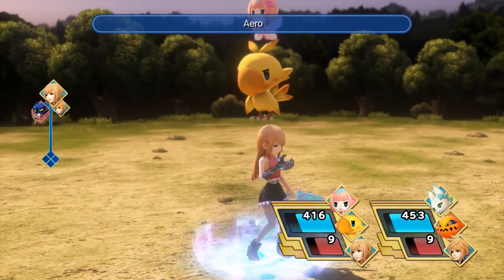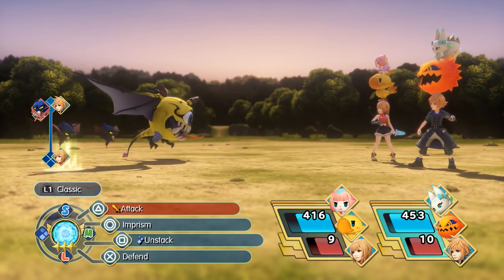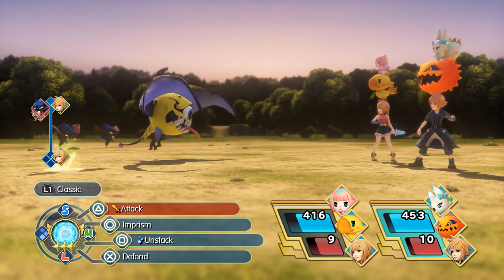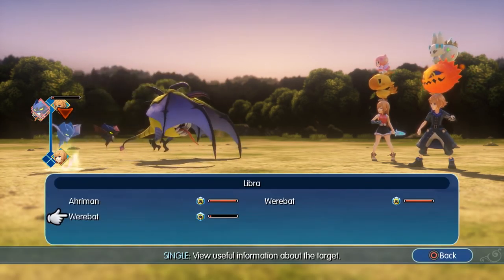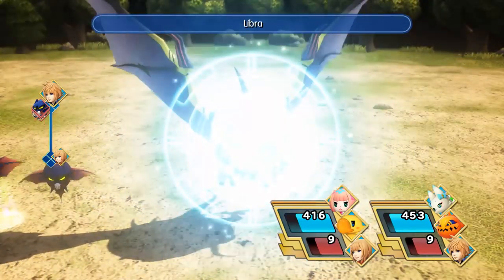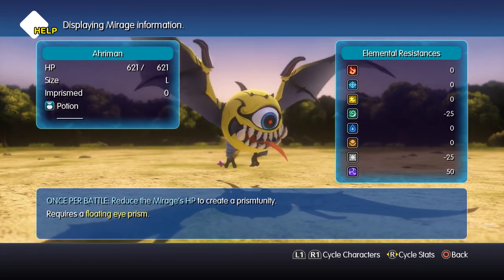So we're going to use a wind attack on the werebat. Because to catch a werebat, you have to use a wind spell. So to capture them, you almost have to use the spells that match what they are — to capture a bomb, you use fire magic; to capture a werebat, you use wind magic. Though not for all of them — the Mandragora has to be the last one on the field, no matter how much health it's got. There are different conditions for capturing each one.